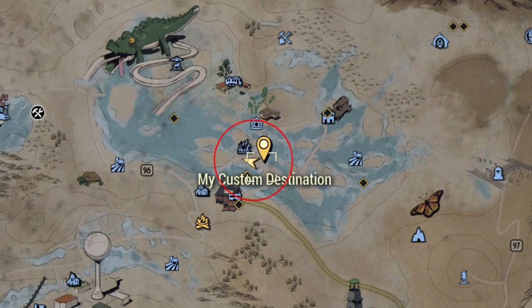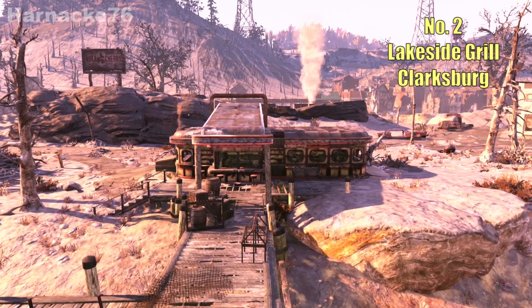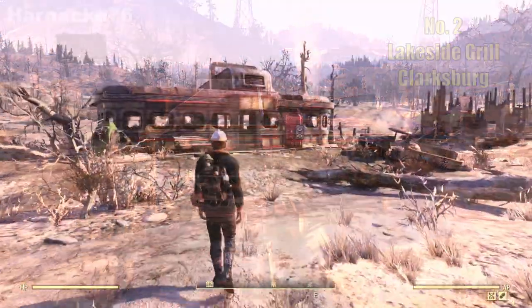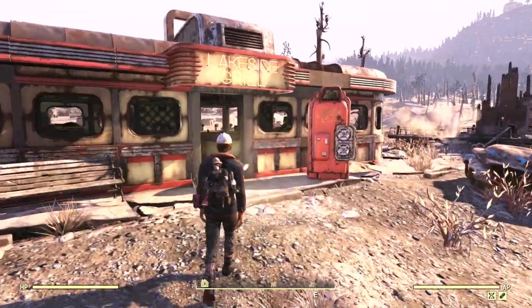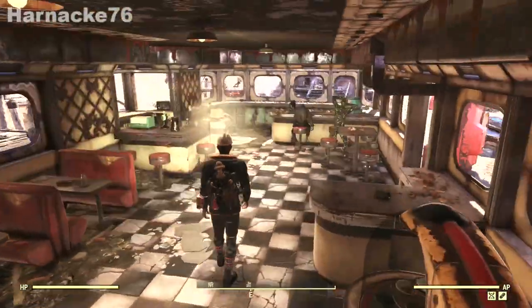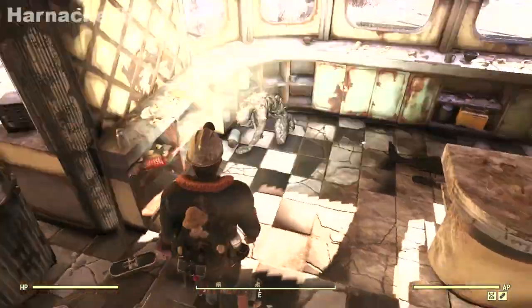Our next location is here in the Toxic Valley at the Lakeside Grill in Clarksburg. This is pretty much the only diner in the whole game where you can actually build inside, as far as I'm aware. It's a beautiful location with lots of space. There are a few enemies that spawn here but if you set up with some gun turrets and things you should be fine.